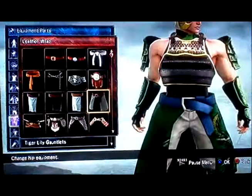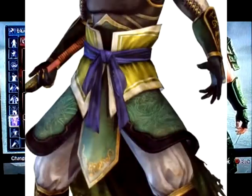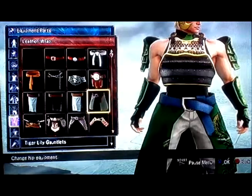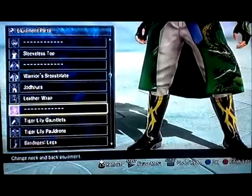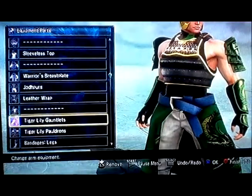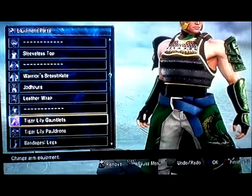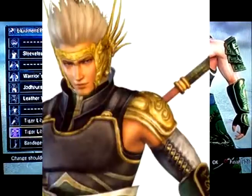Around his waist he's got that same Chinese hip sash, but then he's got a tail, so I just went with a one-leg wrap. For his hands, in the picture his fingers are fully gloved — not fingerless — and it's skin-tight up to the middle of his elbow.